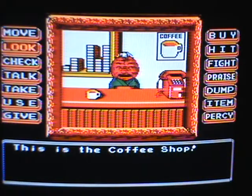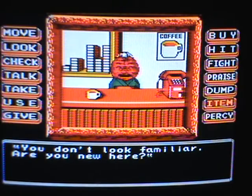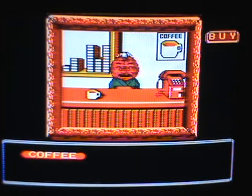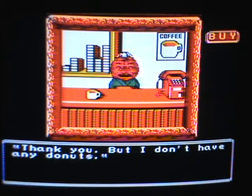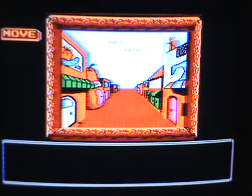We go into the coffee shop and talk to the woman. You're supposed to buy the coffee. She doesn't have any donuts, which is annoying, because the wanderer guy wants a donut too.